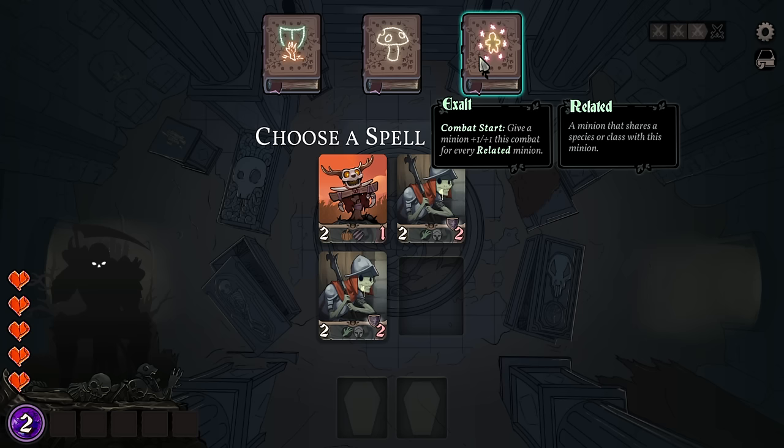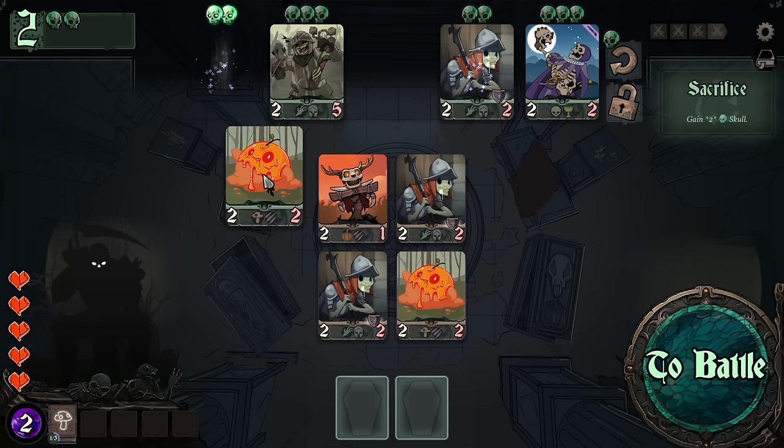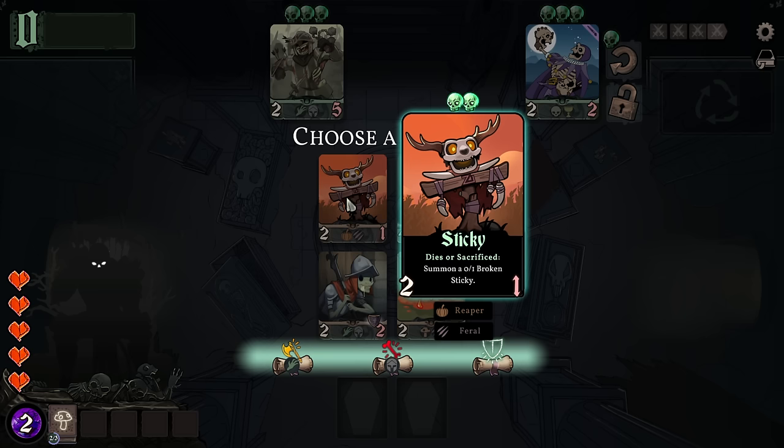Give a minion plus one, plus one this combat for every related minion — could be good. Summon three blights, get a random level three spell — I think let's do that. Pretty simple stuff there. Target minion gets a shield — I actually don't really want to do it because I'm going to sell this guy and you are not sticking with us. I'll go for zombies.